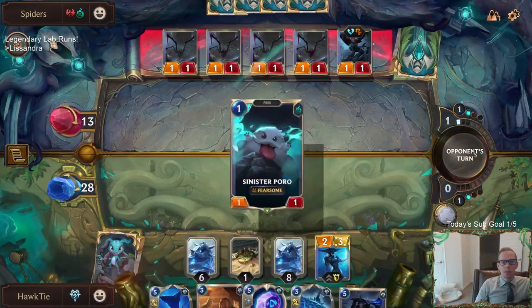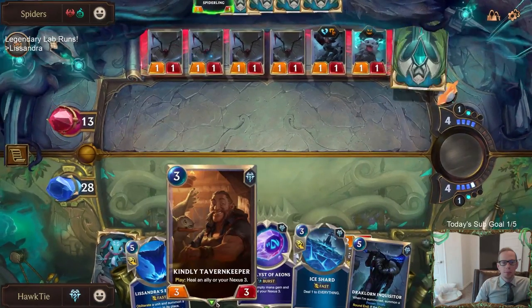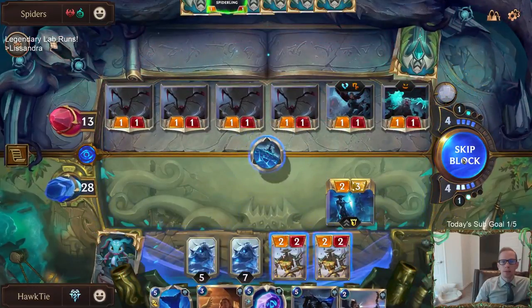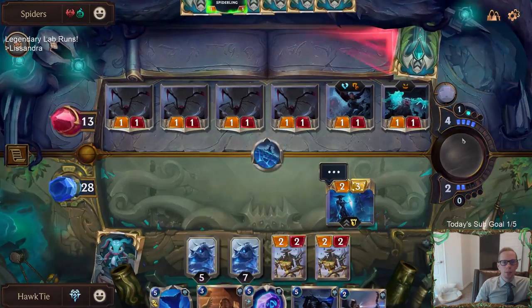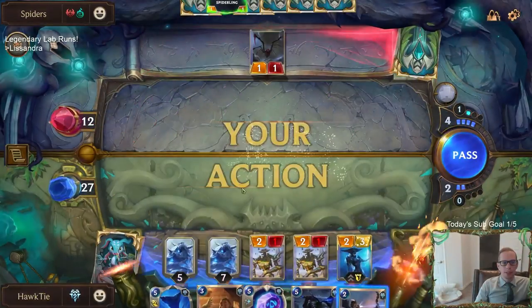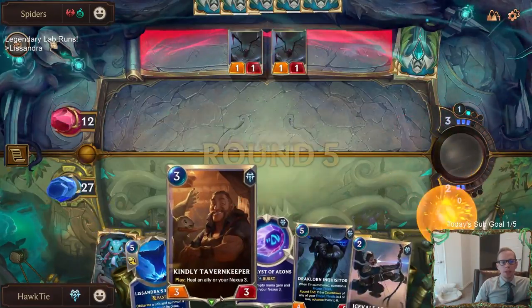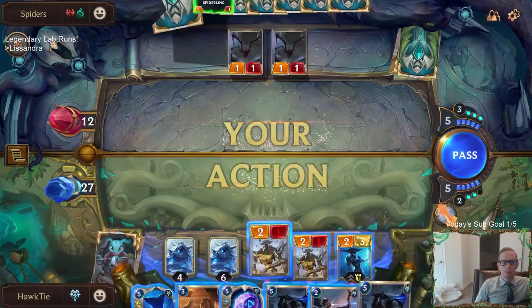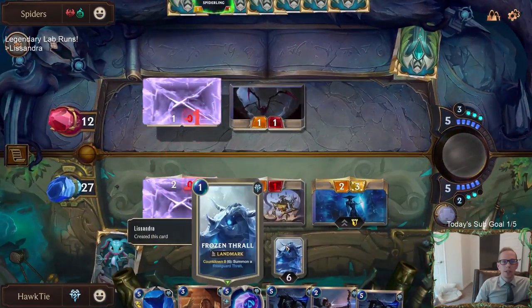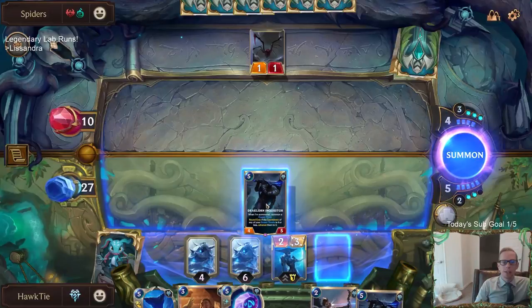We took two damage and will take a third from the Ice Shard, but three damage is acceptable because we're going to have Tavern Keeper and Catalyst of Aeons. Another thing about Lissandra — because you're playing a slow deck and have Tavern Keeper and Catalyst of Aeons to heal your Nexus, once you take control of the game you can just not attack for a while and wait until you draw those healing cards.